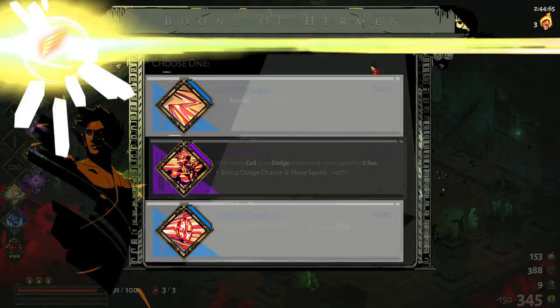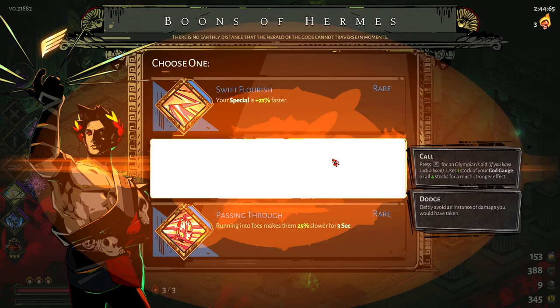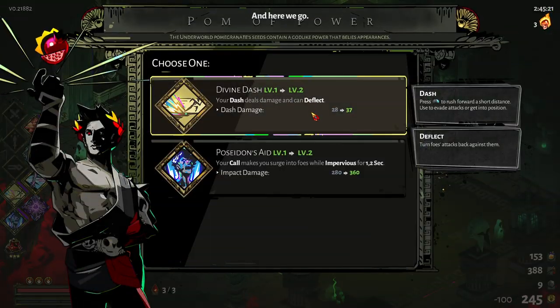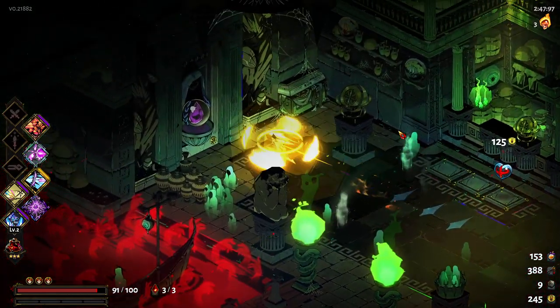And Hermes — sure. Faster special, second wind. I think the second wind's gonna be good. Stronger dash, stronger call — yes. Do I want the HP? Not really, not right now.